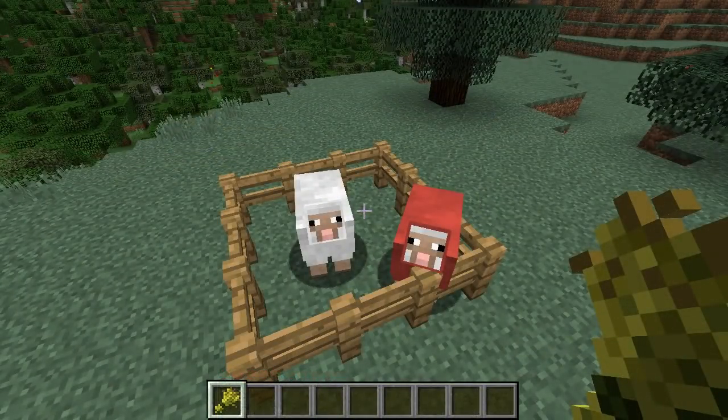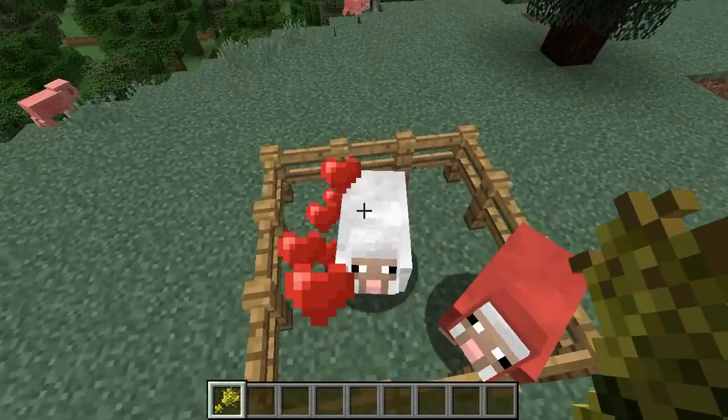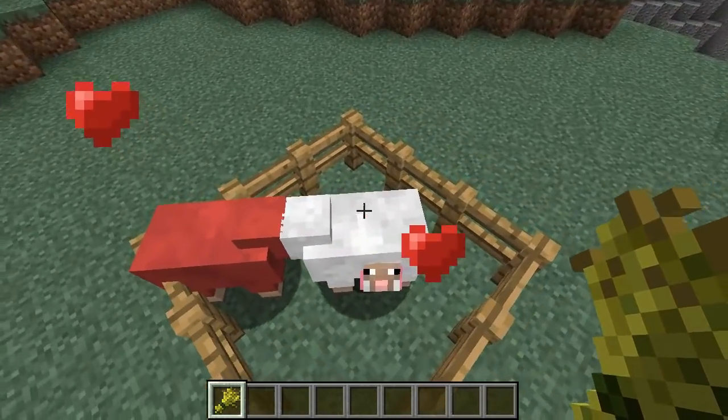You can breed sheep with colours that can be combined to form a new colour, so if I breed a white sheep with a red sheep, then it will make a pink sheep.